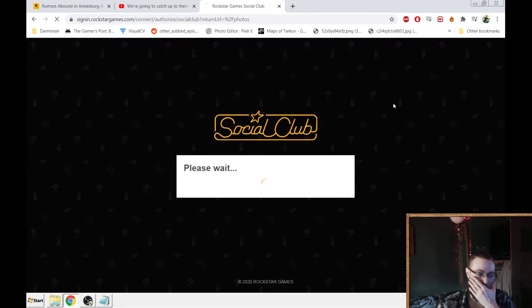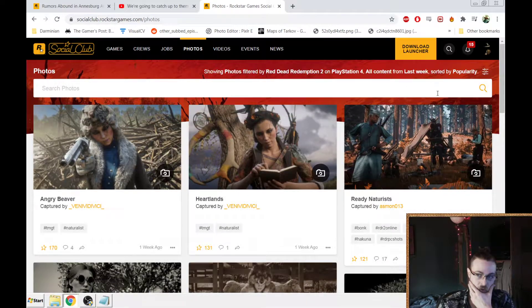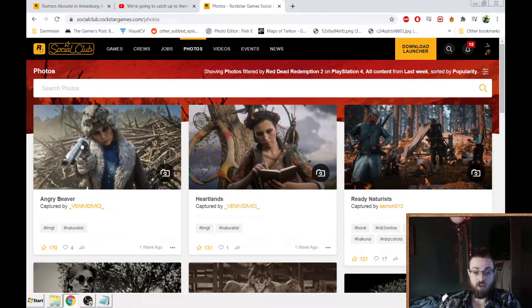I think it's going to be like Asmon, Horn to Cob, and there's one other person. I'm surprised that the flame photo is not even topping out. Ready Naturalist, Heartlands, and Angry Beaver. To my unbelievable karmic turnaround, it seems as though Angry Beaver is going to be the winner, and I shit on it the most.